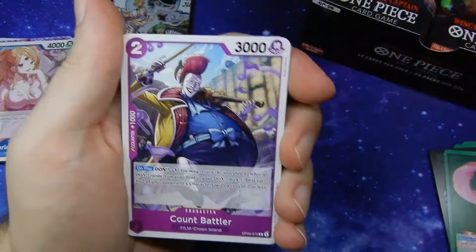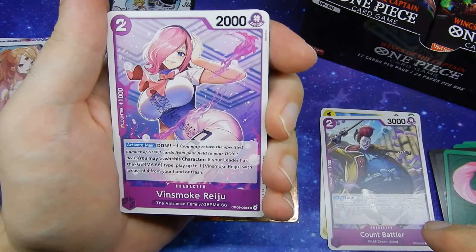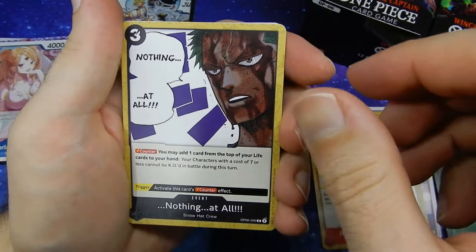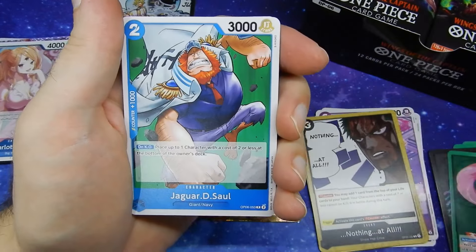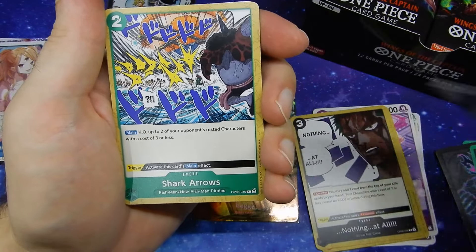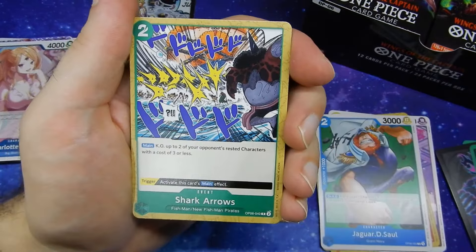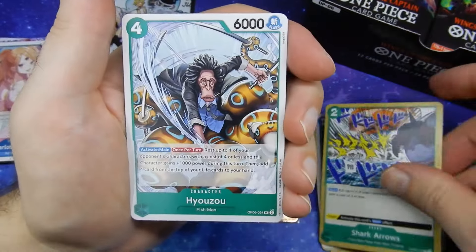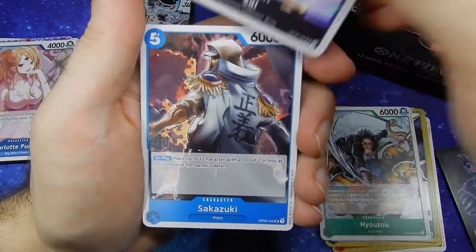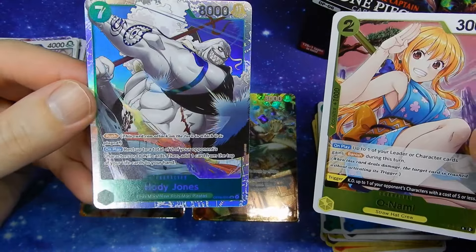Continuing on with this pack — we have Asia. Count Battler. There's the Vinsmoke Reiju non-holographic card. Meteor Strike of Love. Jaguar de Sol. Shark Arrows. Also, I realize I said 'Nothing at all' — a bit too upbeat for what Hazora said it. It is what it is. Shark Arrows. Hyozo. Sai. Sakazuki. Holographic Onami. And Holographic Hody Jones.